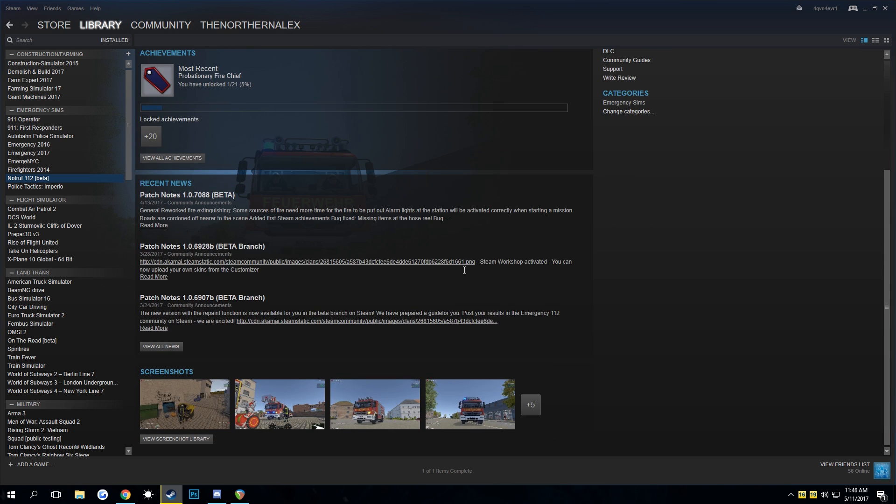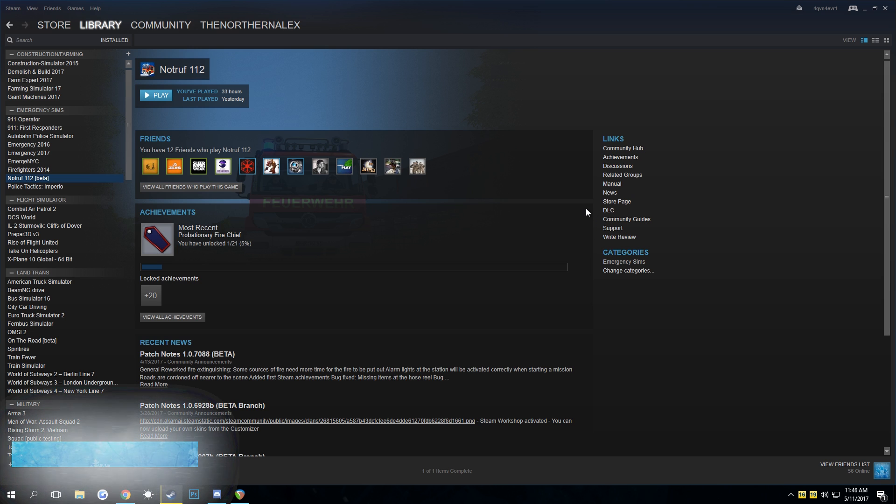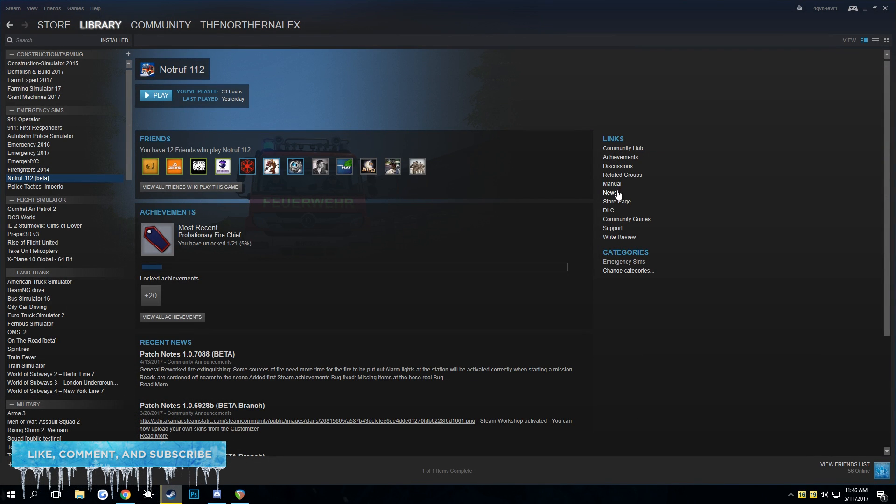I'm pretty sure you would see it. Now it is fairly easy to get to the workshop, and if you're wondering how to install, we're gonna go in this tutorial really quickly over how to get to the workshop, how to download something from the workshop, and how to activate it in game. So without further ado, let's get right to it. To get to the workshop, you don't have it anywhere here — see, achievements, discussions — there's nothing. So what you want to do is go to the Community Hub.